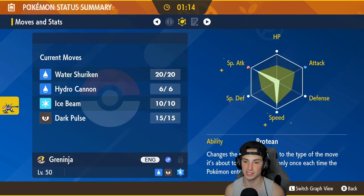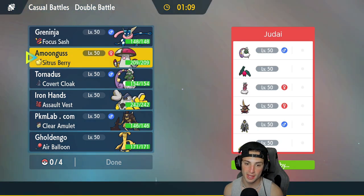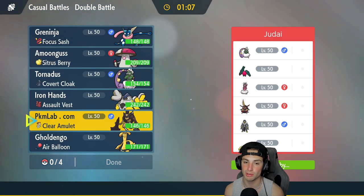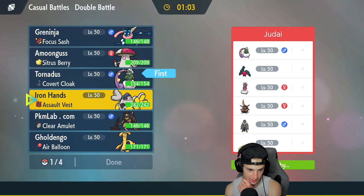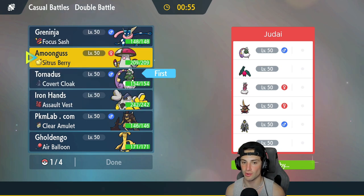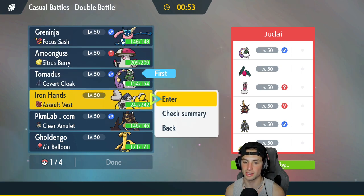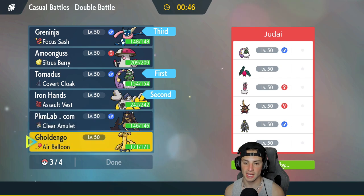Greninja is just boosting special attack with 170 and speed is rather high too. A Pokemon I'm going to have a problem with is Regileki, so I gotta definitely lead Tornadus and lead something to try to get rid of Regileki. I could go Iron Hands and just start EQing — that's not a bad call. I'm gonna bring Iron Hands, and I'm gonna go Greninja in the back end.